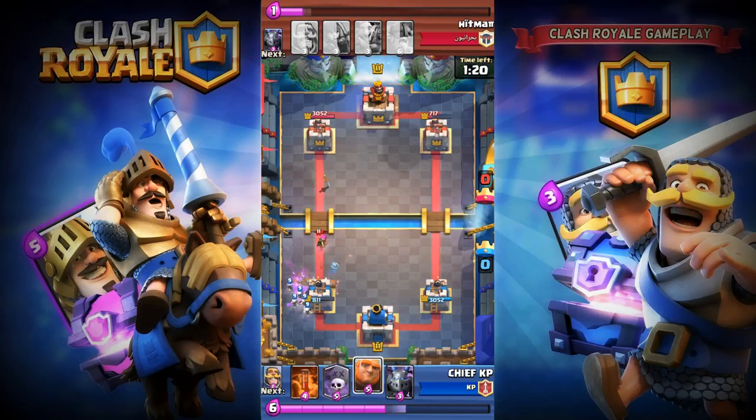Then I'm gonna place my Skeleton Army — this is where Mega Minion is gonna make some damage, and the Archers are doing some work as well. My Elixir mine is fully down. I'd say it goes pretty similar damage to each crown.